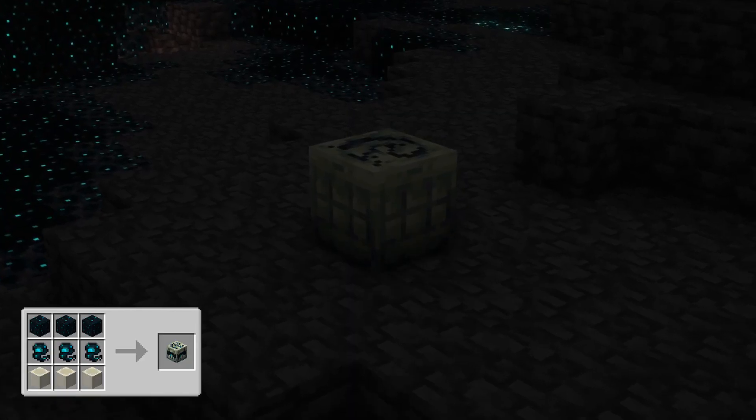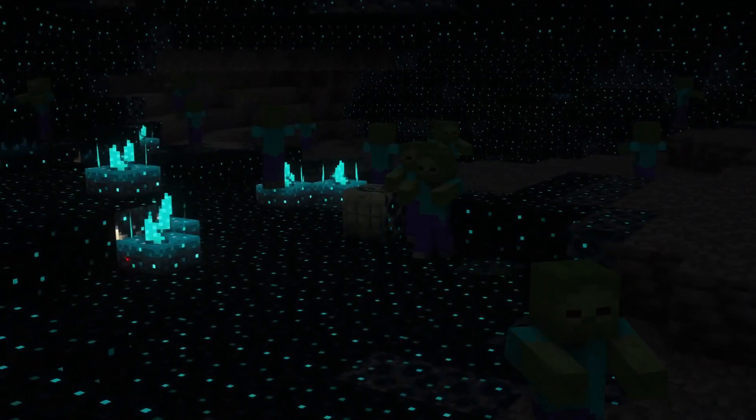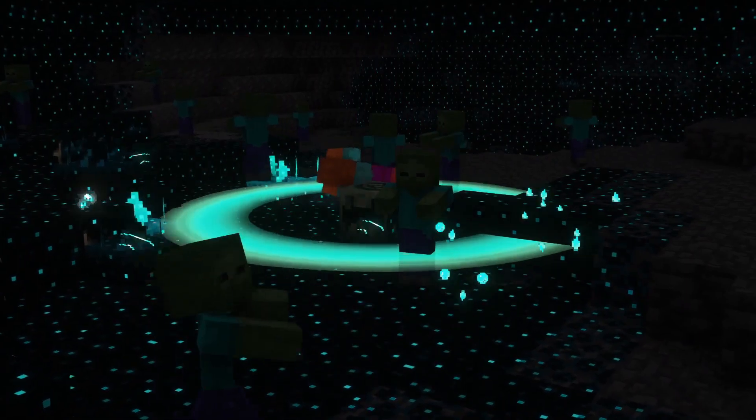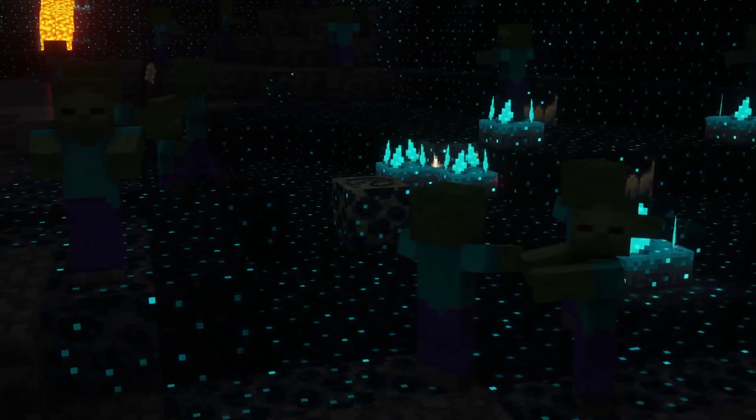This creature can drop its soul upon dying. This soul can be used to craft a Skulk Boomer. When activated nearby a Skulk Sensor, this block will emit a loud boom that damages mobs nearby. It can be disabled with redstone and it has a slight cooldown.